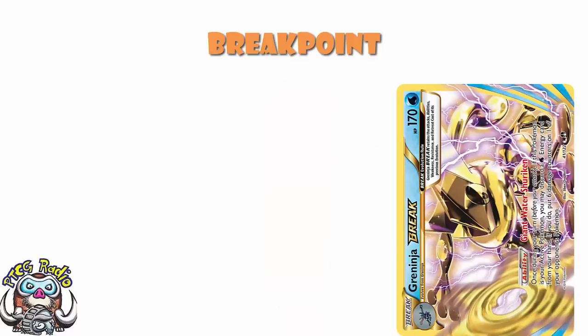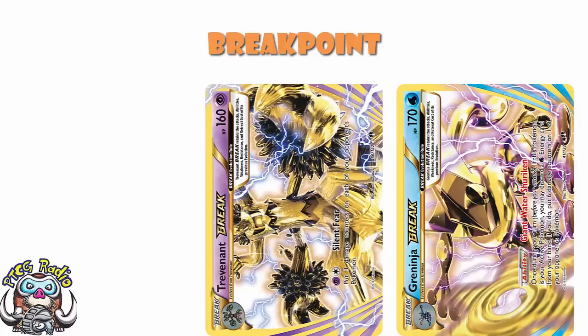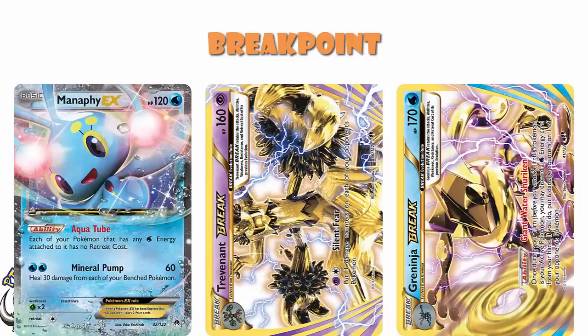But then we had a couple of phenomenal ones. Greninja BREAK let you discard water energy from your hand to drop 6 damage counters on one of your opponent's Pokemon — and yeah, it's an evolution of a stage 2, essentially a stage 3, but as we'll get to in a minute, it was phenomenal. And Trevenant BREAK let you put 3 damage counters on each of your opponent's Pokemon, which was again pretty phenomenal — although that's where Manaphy came in. Some of these BREAKs were really good.